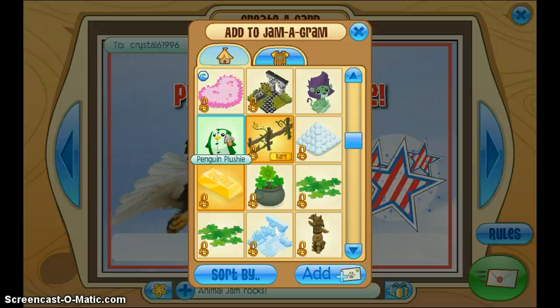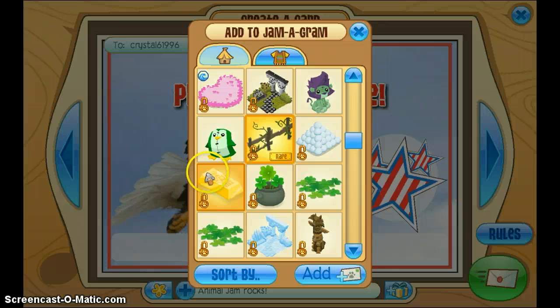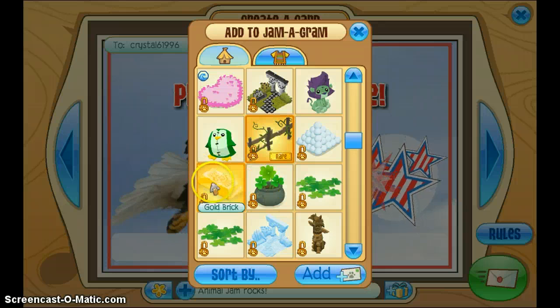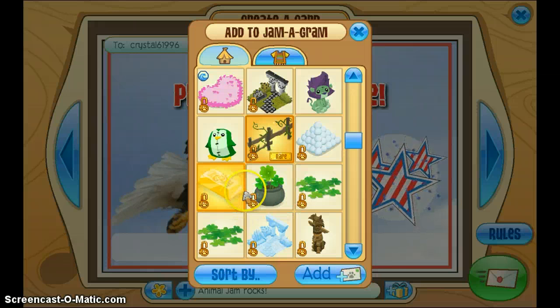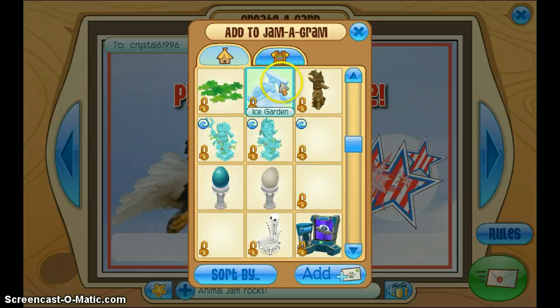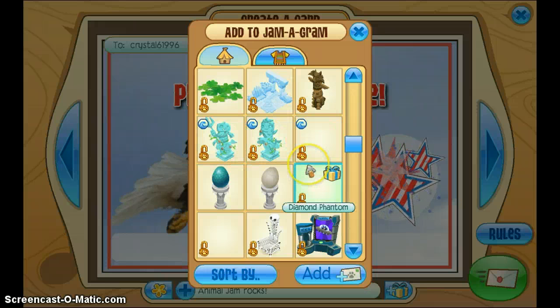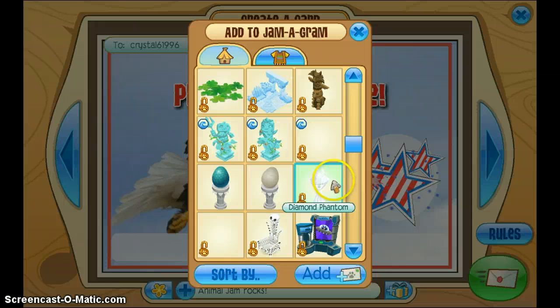This penguin which is randomly here for no apparent reason at all, a rearwood fence, snowballs, a gold brick — I think I just have one. Potted clovers, more clovers, an ice garden, some underwater items, and a diamond phantom — which looks invisible because it's the same color as the white background, but it's actually not.